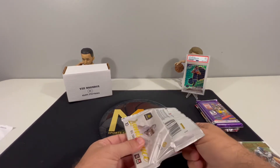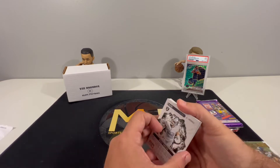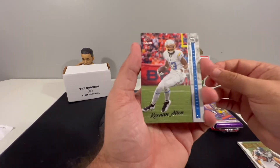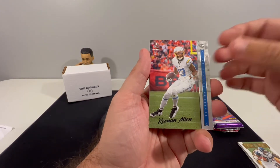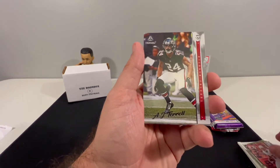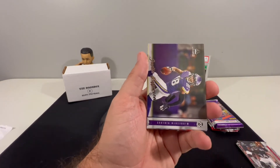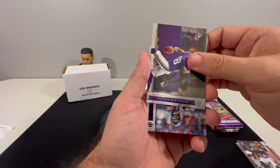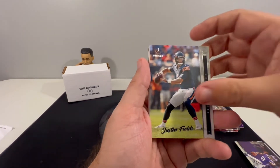I think this is actually the first, maybe the second pack of Luminance we've opened up this year. We didn't do a full product opening so everything we've opened has come out of a product like this. Let's see - starting off with Keenan Allen, AJ Terrell, and Justin Jefferson. Then Justin Fields - two Justins back-to-back.